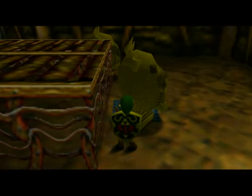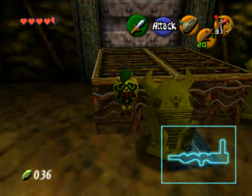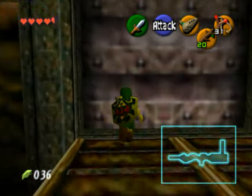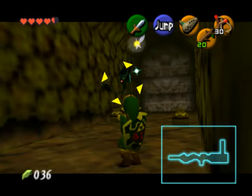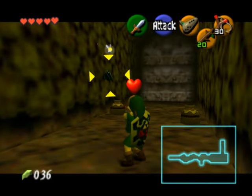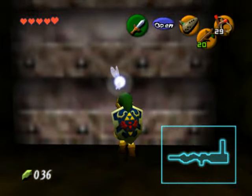Classic Zelda puzzle! So now climb up here and head through the door. In here you'll see some Keese right up against the side. Try not to let them hurt you — I got a little too close there. You can shoot them with your slingshot so you don't have to deal with them, and then head through the next door.